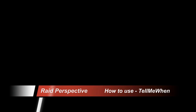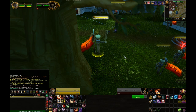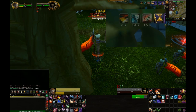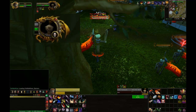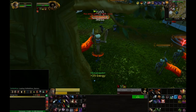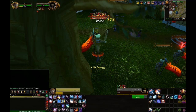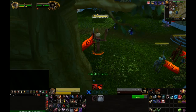Hello and welcome to the Raid Perspective Guide on how to use Tell Me When, a World of Warcraft add-on that helps with monitoring things in combat such as debuffs and buffs, as well as certain resource types for classes such as rogues like combo points. One of the most difficult things about raiding is maintaining a rotation while being raid aware, and looking around for these debuffs and buffs and keeping your rotation up can be very difficult if you were having to look all around your screen.